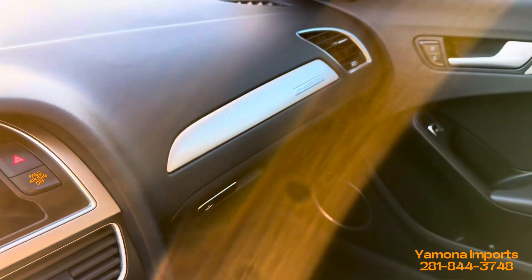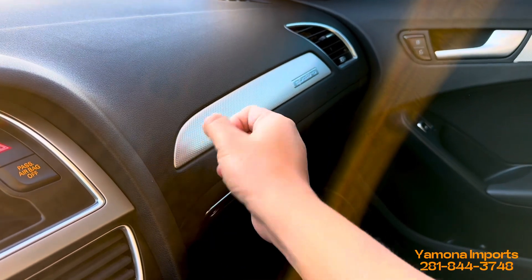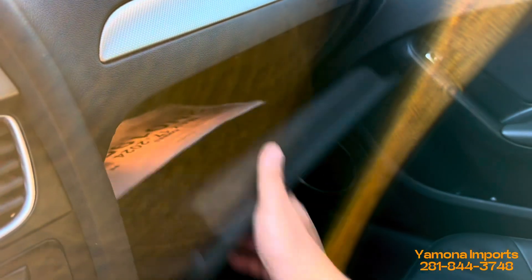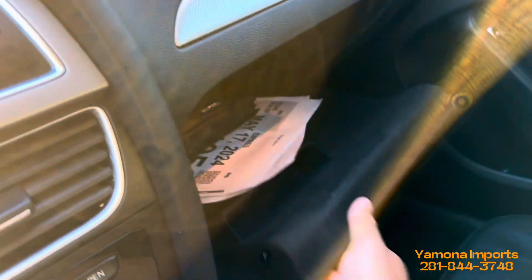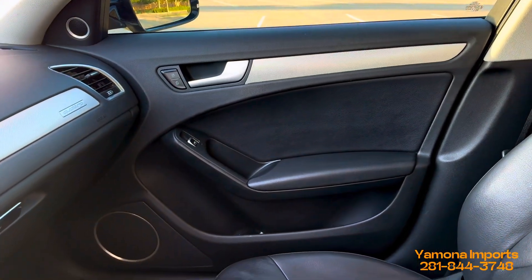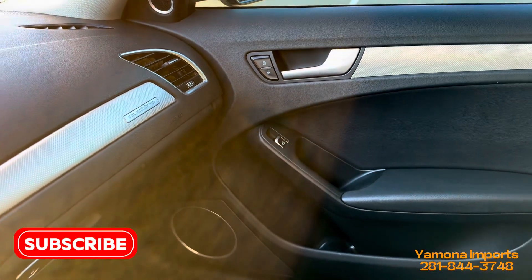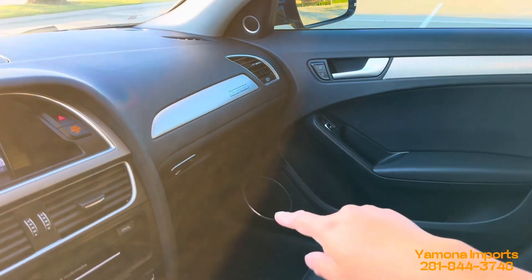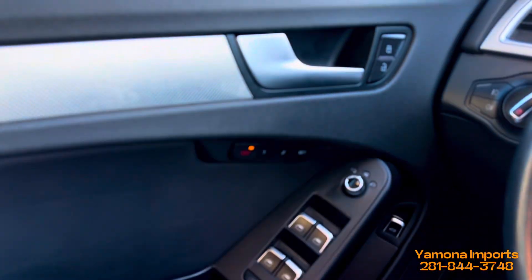The dashboard has a nice soft touch surface everywhere, with an aluminum-style trim. It says Quattro on the dash. There's a glove compartment, and the door lock/unlock button is right there. There are 14 speakers total — one here, one there, one in the middle, and more throughout the cabin.